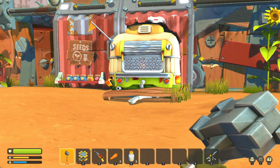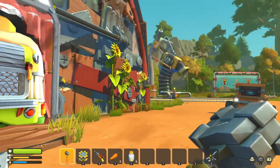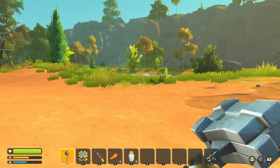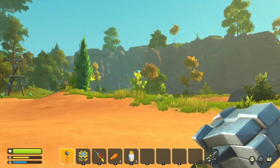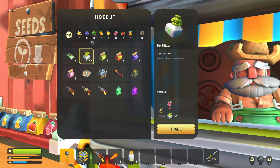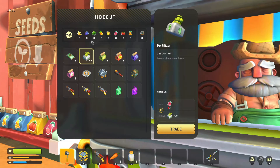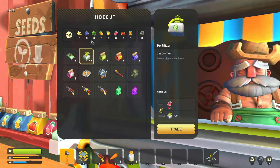We're on to the last method which is the trader. For this one, you'll need to have found the trader. If you didn't know how to find the trader, comment down below for a tutorial on that. Here at the trader, you can see 10 fertiliser for 1 crate of red beet, and a crate is 10 of each item. So 1 red beet is essentially 1 fertiliser.